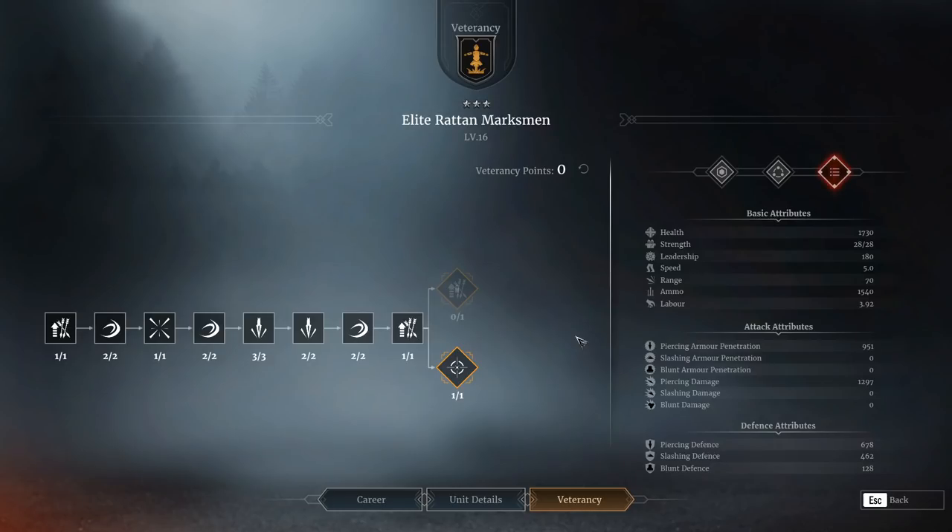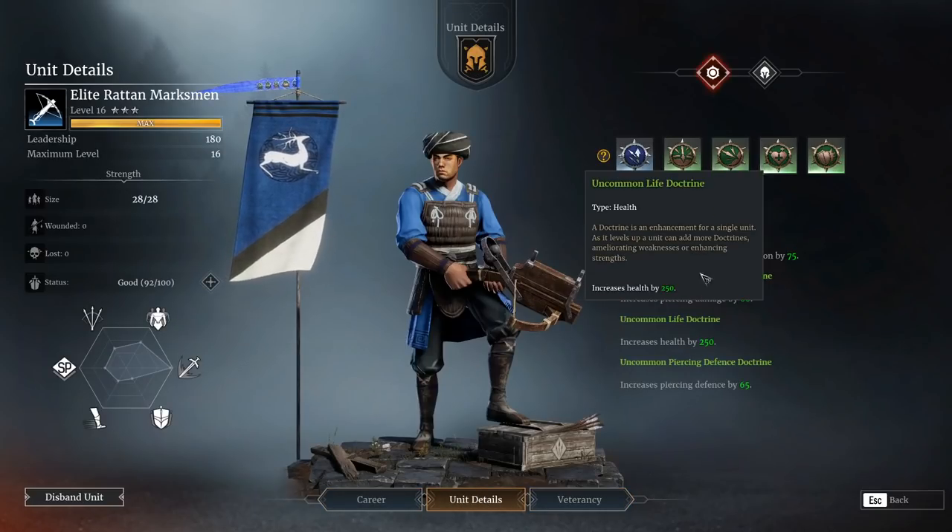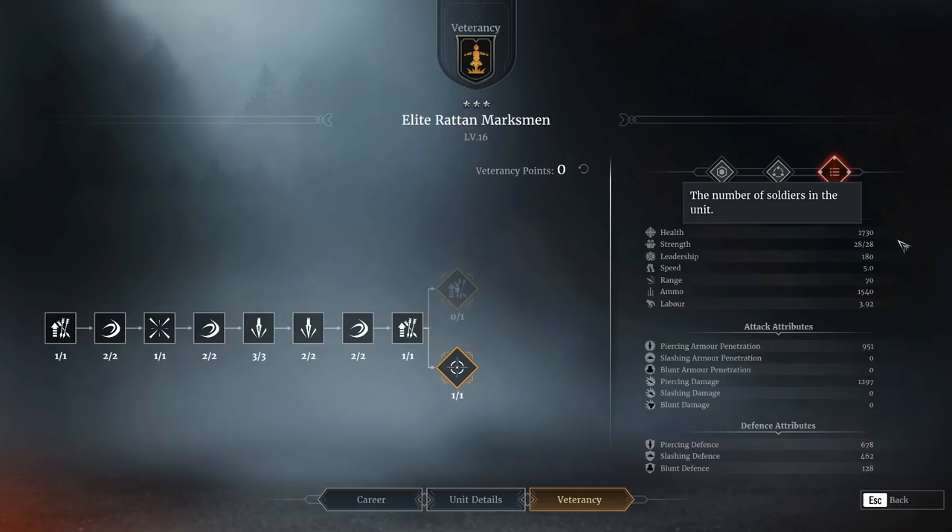Firstly, they are comically weak. Whilst they have a really nice piercing defence which may initially lead you to think they're going to be fairly resilient, their health is so low - and remember I've actually got a plus health doctrine on these guys, plus 250 hit points - that really anything that shoots them, they die. From enemy ranged units, enemy bow hero, everything one-shots these - they don't even need to headshot them to get a kill.